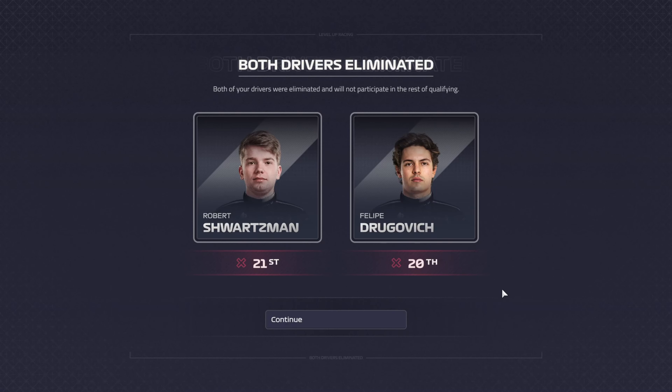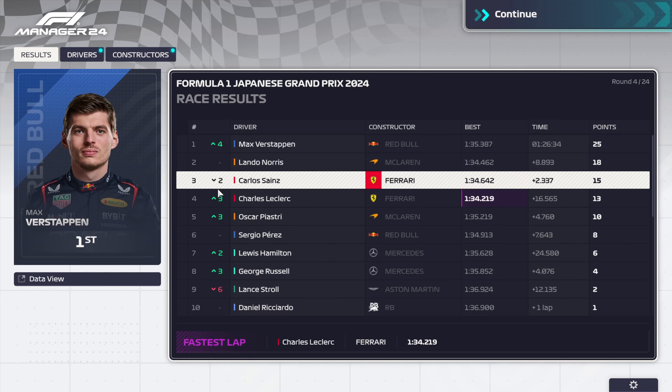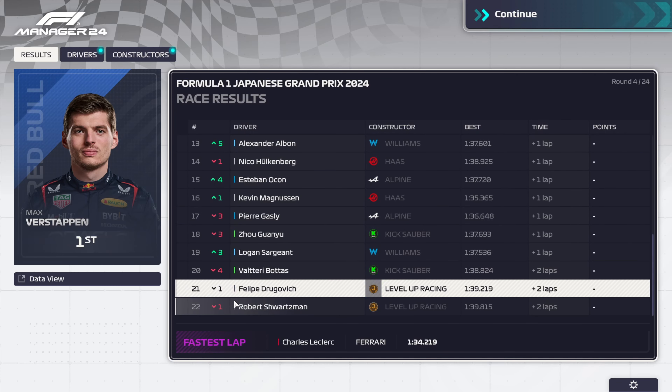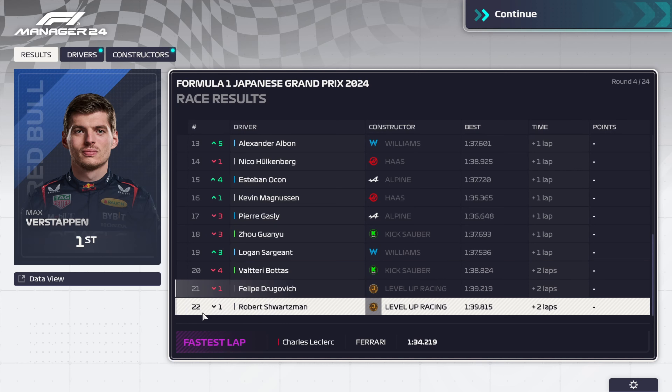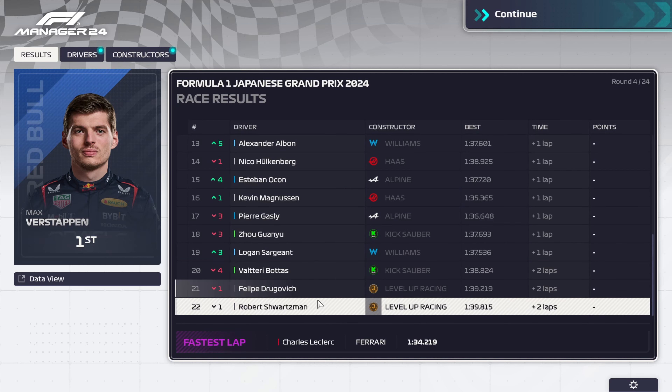Qualification in Suzuka, Japan: Robert Schwarzman P21, Felipe Drogovic P20. The Japanese Grand Prix result was not good for Level Up Racing — they dropped back to P21 and P22. Also during the practice sessions we had to put two new underfloors on the cars, as both Felipe and Robert damaged their underfloors in practice. So we'll need to develop two new underfloors.